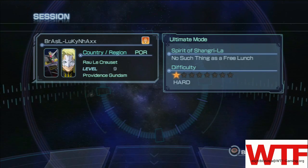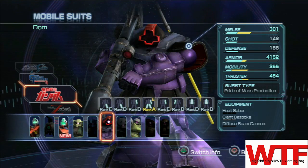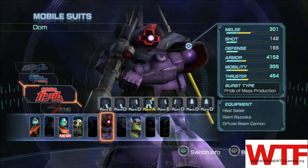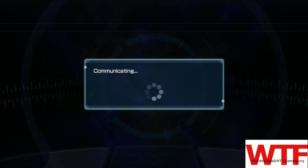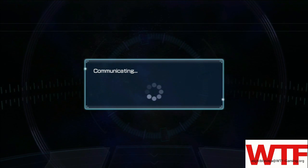Press Try and navigate the menu, and then you're going to Launch. And it's going to show who's waiting. Pick your mobile suit, and it's going to connect.